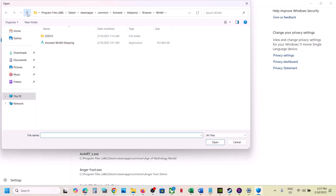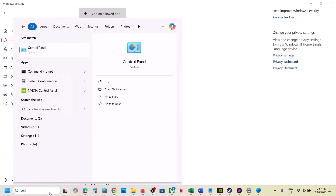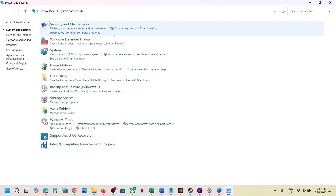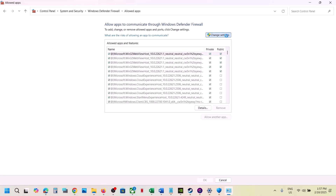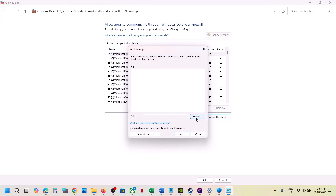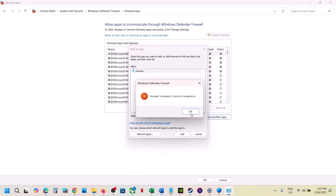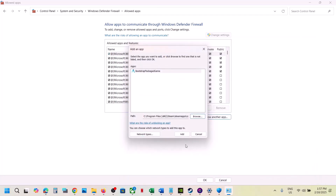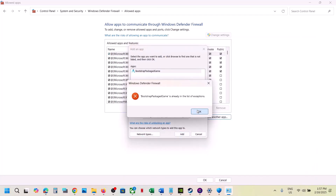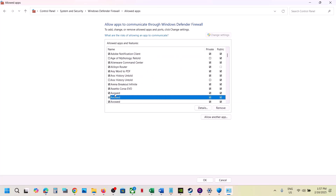Go back, select all the relevant exe files, and click Open. Then type 'Control Panel' in the Windows search box, go to Control Panel > System and Security > Windows Defender Firewall > Allow an App or Feature through Windows Defender Firewall. Click Change Settings, then Allow Another App, click Browse, go to the game installation folder, select the exe file, click Add. Repeat this for the other exe file as well, then launch the game and check.